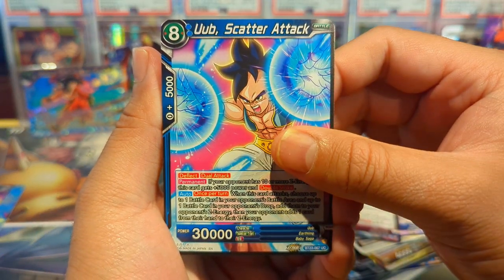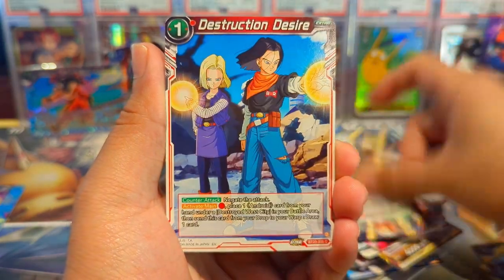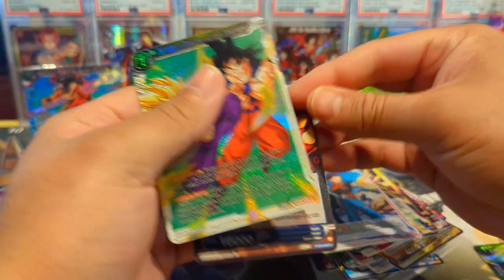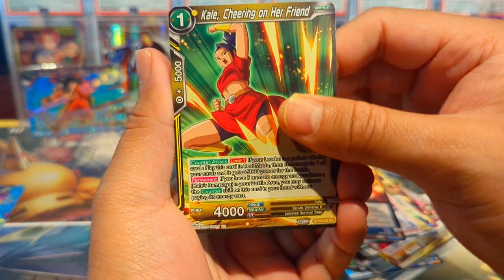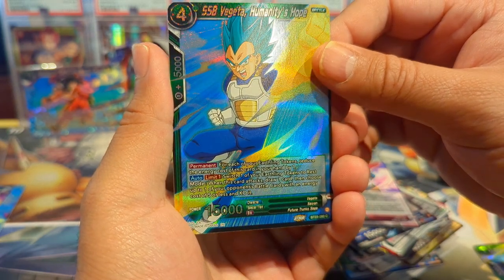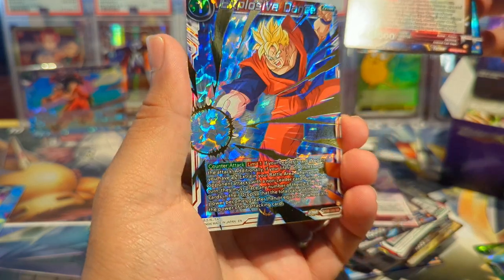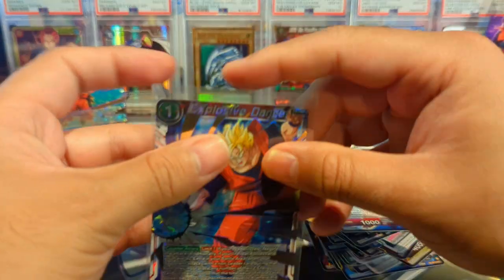Next pack: we have Scatter Attack, Bulma, Napa, Trunks, 17, Kale, Raditz Destruction Desire, Technique Showdown Across Universes, and a Raditz using a scouter — back when you had to use scouters to read power levels instead of just sensing it. We have Kale cheering on her friend, My Protector of the People, 18, Goku Black, Knocked Out Go Vegeto, Garlic Jr., Super Saiyan Blue Vegeta Humanity's Hope, Bulma Future Support, and an Explosive Dance SR Future Gohan — looks sick. Future Gohan is definitely my second favorite.